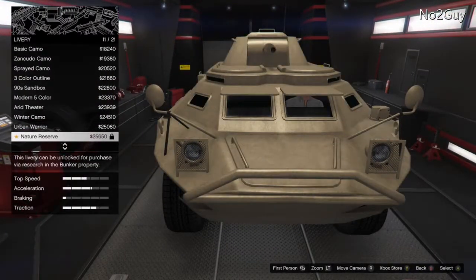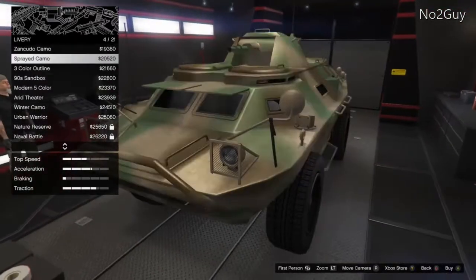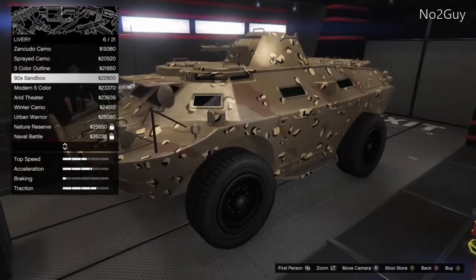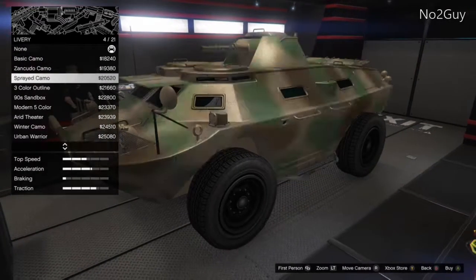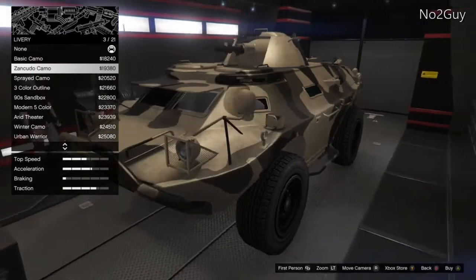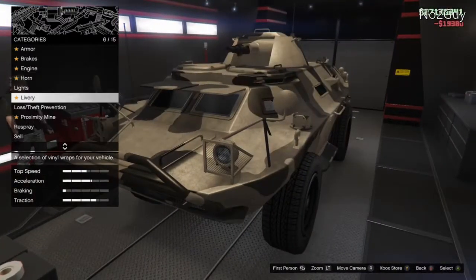For the sake of the video I'm just going to use one of the non-locked ones, because I probably could buy them all with the research but I want to show you ones you guys could get as well — to show how good yours could look. Default livery-wise, I honestly don't know what I want to choose. There are some quite cool ones and I'll probably use different ones on all my vehicles. I quite like the Zancudo one though.